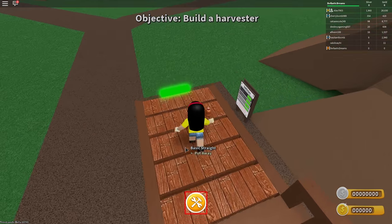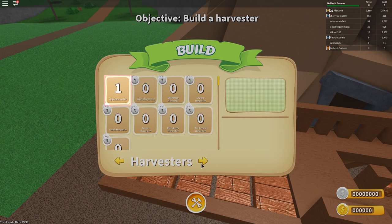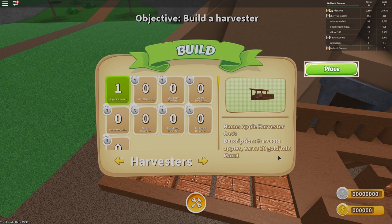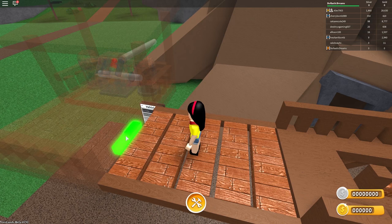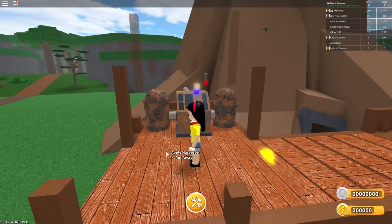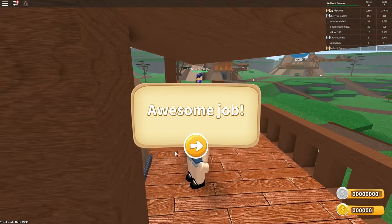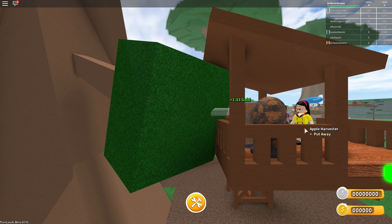So build a harvester. I guess I'm supposed to click on this. Apple harvester. Oh, I have to unlock all of these. So apple harvester - it doesn't say the cost, but it earns 20 gold per minute. So that's really cool. I'm going to buy this and place it right here. Oh my gosh, I love this tycoon because you can actually kind of custom design it. Wait, apple harvester put away? Put away what? You just built an apple harvester which earns you 1.33 gold per apple. That is awesome! Oh my gosh, that's really cool.